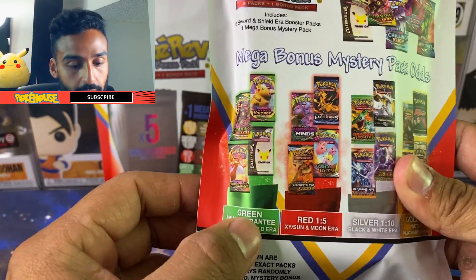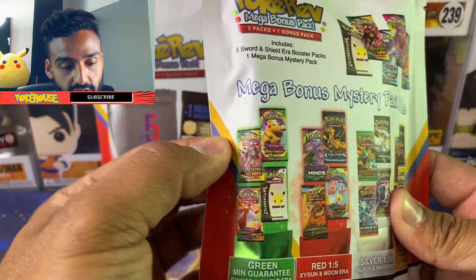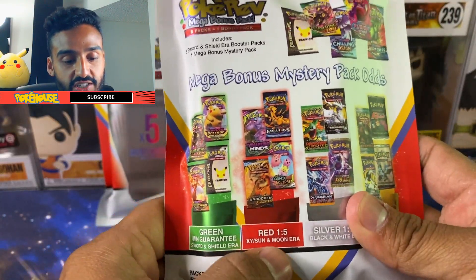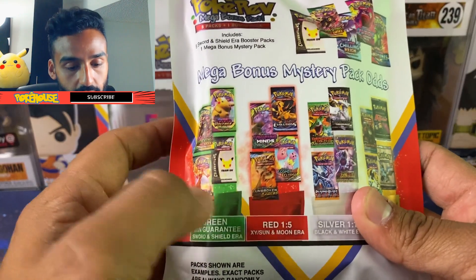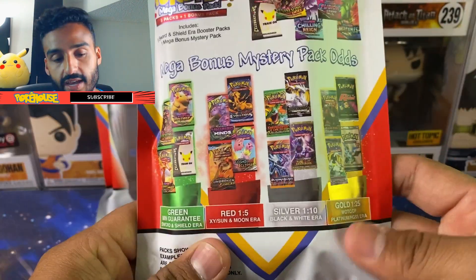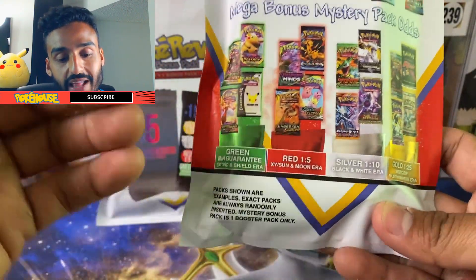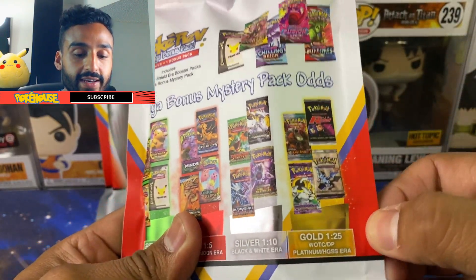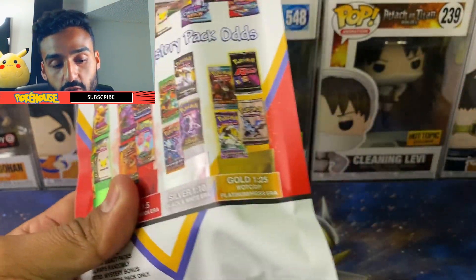After that, we got the green minimum guarantee — Sword and Shield. After that, the 1 in 5 chance, we got the X, Y, Sun and Moon era: Burning Shadows, Cosmic Eclipse, Unified Minds, XY Evolutions. After that, we got the silver 1 in 10 chance, which is the Black and White era. And after that, we got the 1 in 25 chance where we could get the Team Rocket pack. We got the Fossil one here too.